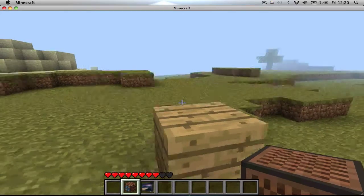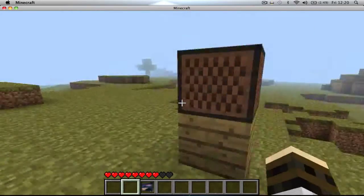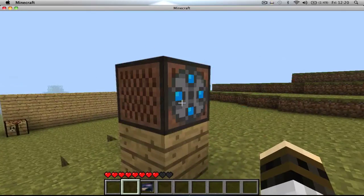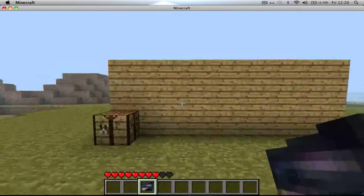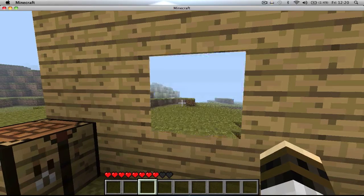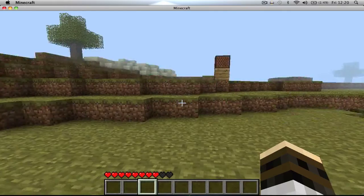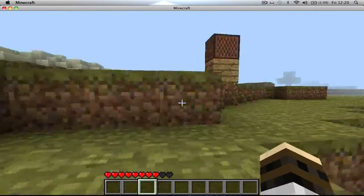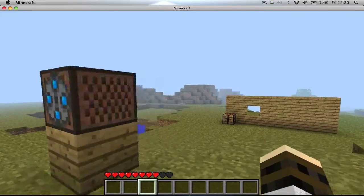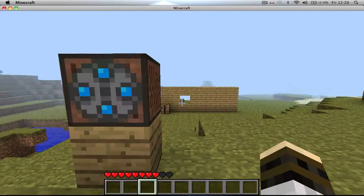It points the way you face, which is very cool. Looks like old fashioned cameras. And now we're just going to plonk this on the wall. You have to right click it. There you go. Oh look, I'm in shot now!